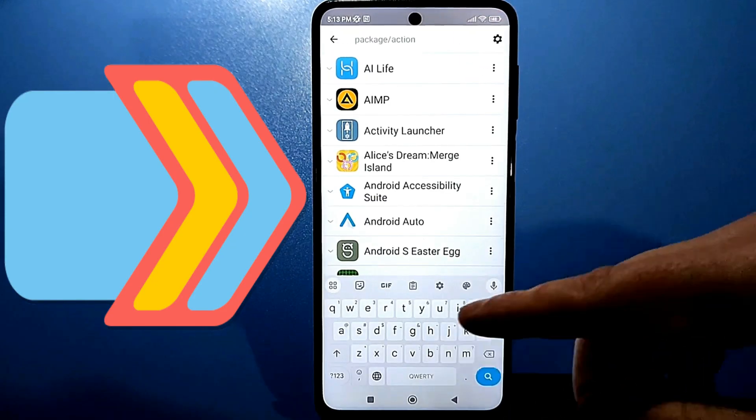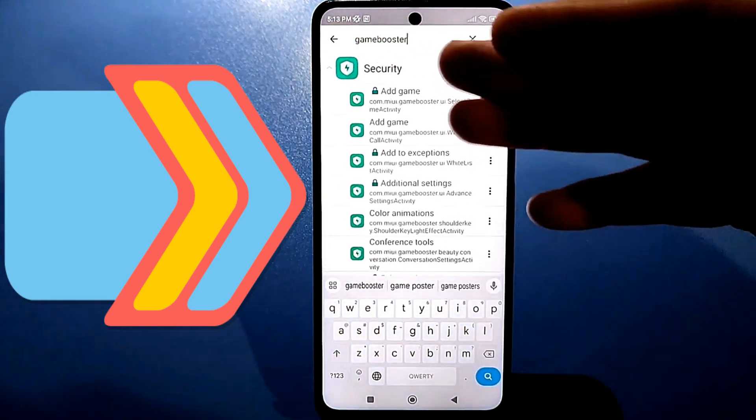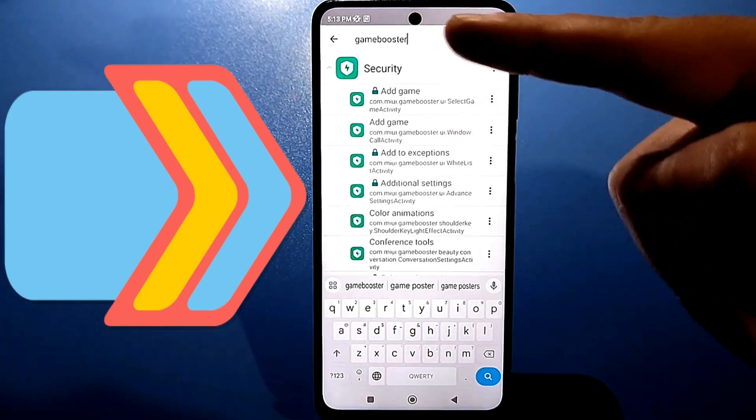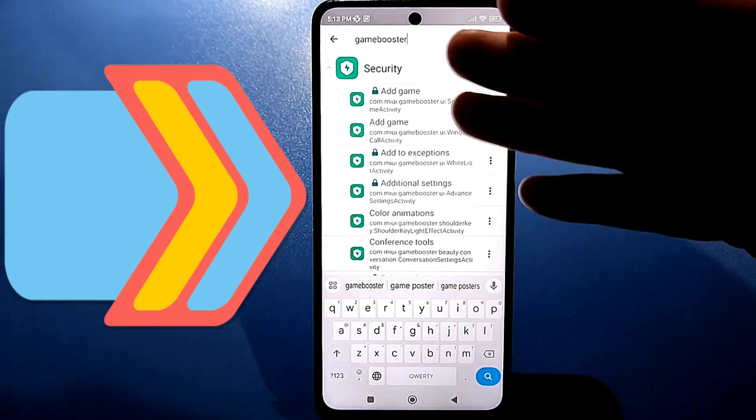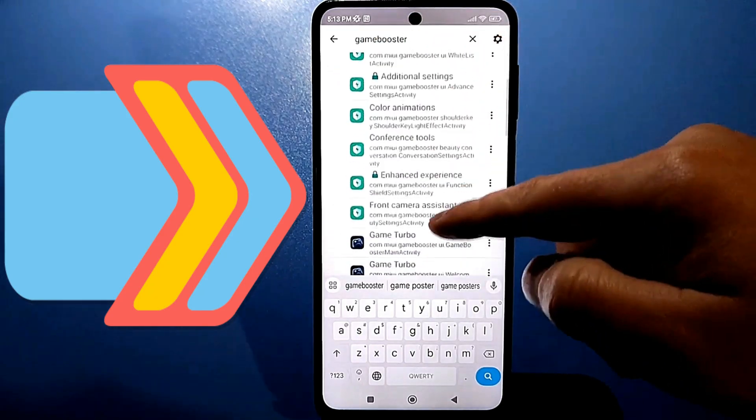The feature you're looking for is called Game Booster. On some phones you can simply type 'boost' and it will find it automatically. It may be named differently on different models, but if you type it like this it should find it 100%. Scroll down a bit and find Game Boost.